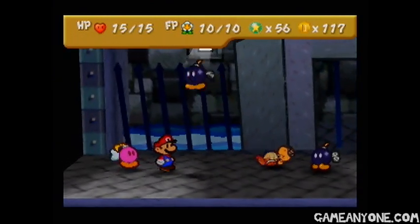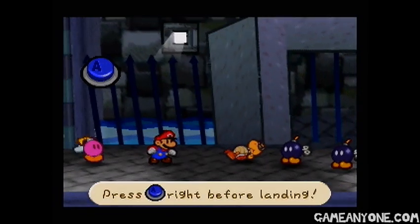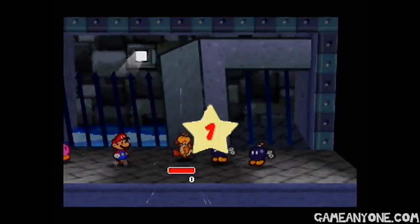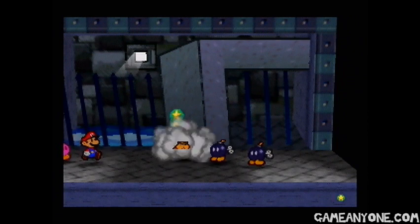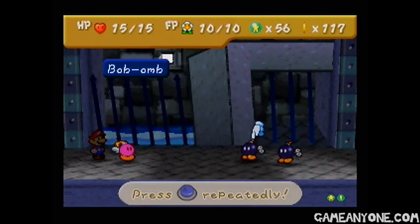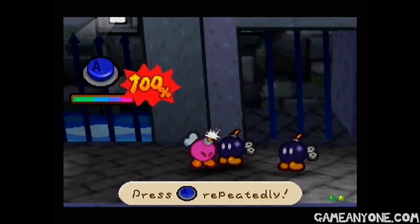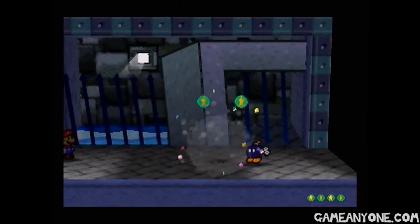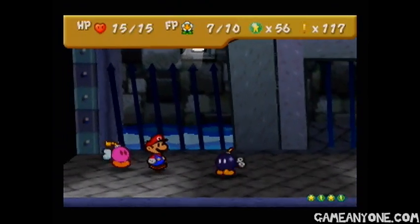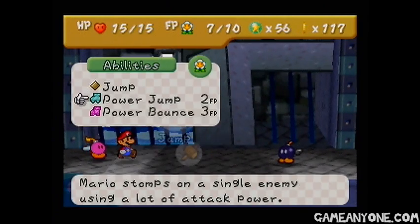So let's just block these guys so they don't do any damage. And let's go ahead and finish off this Koopa. Now I'm going to let Bom-Met show off her actual ability in battle. She can use Bomb — explode and destroy an enemy on the ground. To do this, just press A repeatedly until it fills up the meter. Pretty simple stuff. Does three damage and explodes that Bomb-Bomb for us. She's pretty much our heaviest attacker at this point.